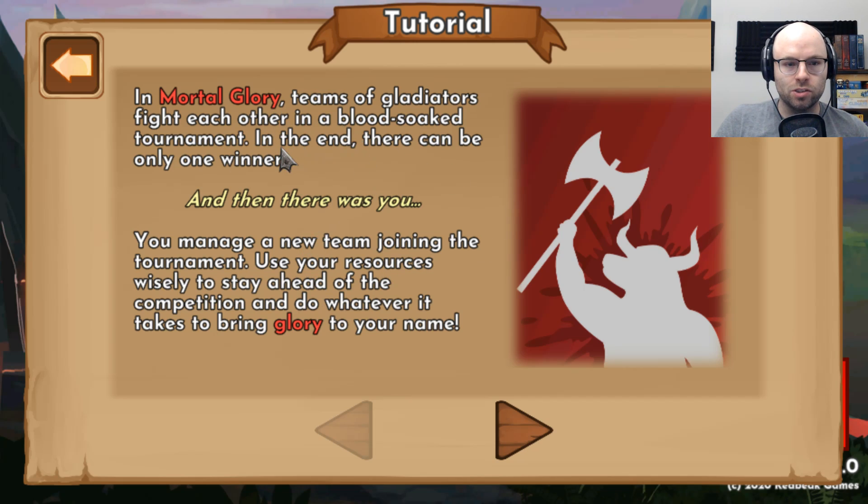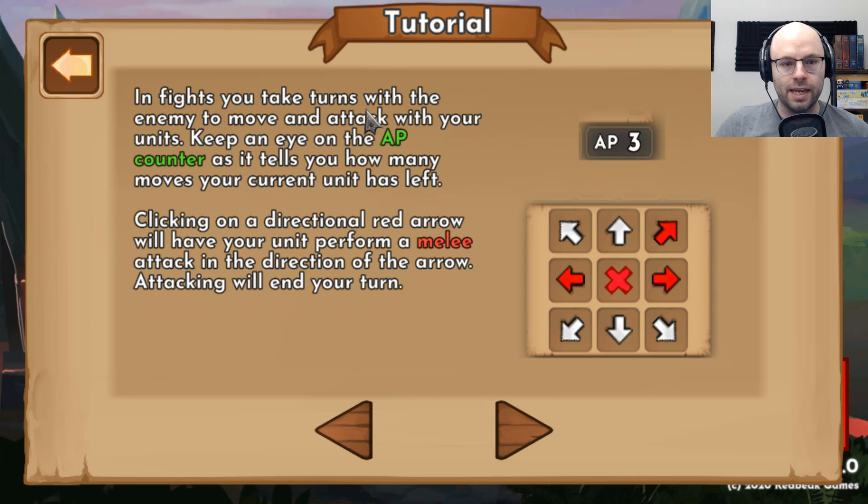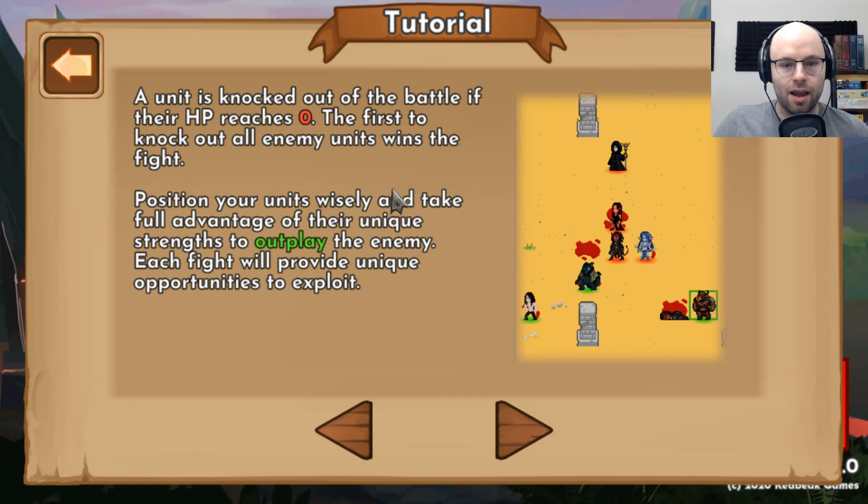In Mortal Glory, teams of gladiators fight each other in a blood-soaked tournament — at the end, there can be only one winner. You manage a new team joining the tournament. Use your resources wisely to stay ahead of the competition. Win fights to progress through the ranks. If you manage to fight your way through all five levels, you'll face the reigning champions in a final decisive match. You can lose one fight per level, but losing two will knock you out of the tournament.